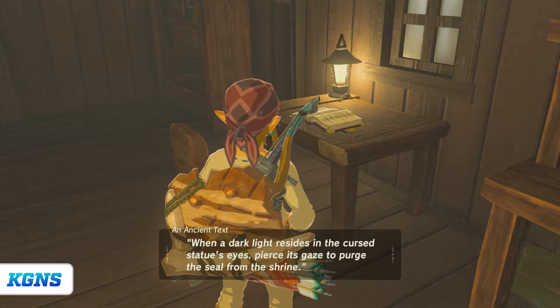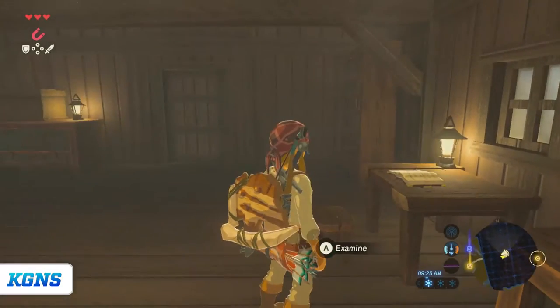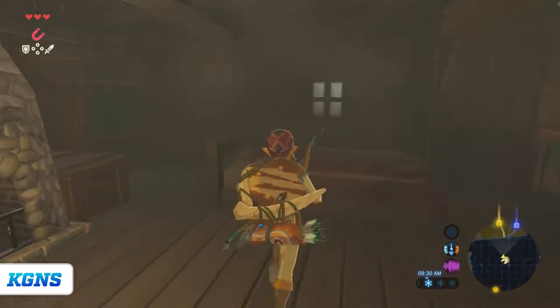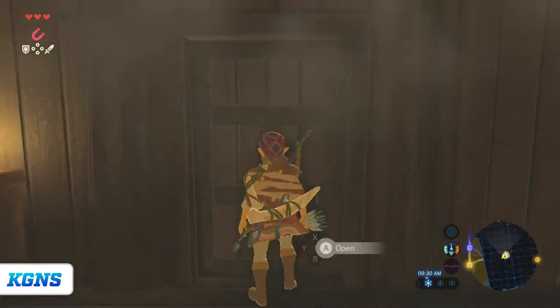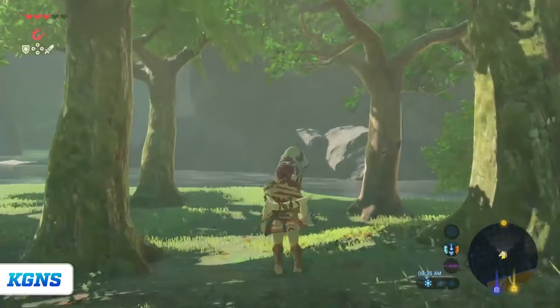There's a worn-looking book. I'll read it. 'When a dark light resides in a curt statue's eyes, pierce its gaze to purge the seal from the shrine.' Interesting. I can also sleep here if I needed to. I'm actually going to leave, and this is where we left off last episode.